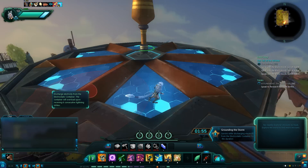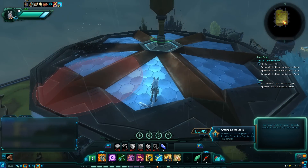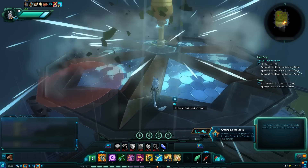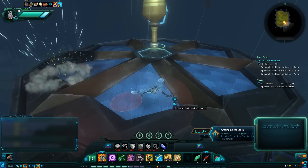This is a very simple challenge. All you need to do is avoid the lightning strikes by staying out of the red telegraphs before they explode. At the same time, you must rapidly tap your F key to discharge electrostatic any time the option pops up. You'll need to stand still in order to do this.